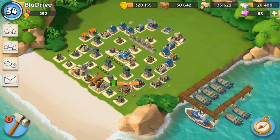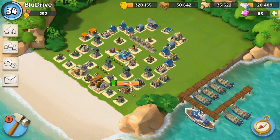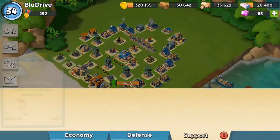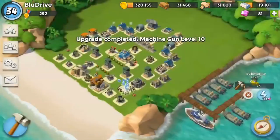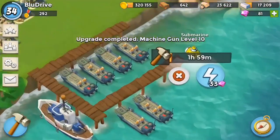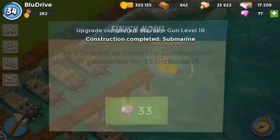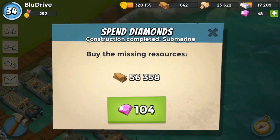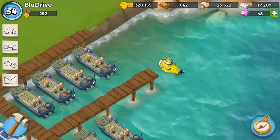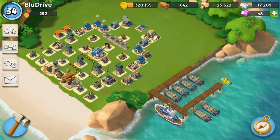We'll take free diamonds any day of the week. The first thing we're going to do is get the submarine. Because we had a machine gun being upgraded, we'll just finish that and then finish the submarine immediately using those diamonds. We don't have enough to upgrade it again — it's 104 diamonds — so we're not going to spend those.